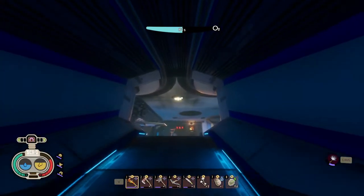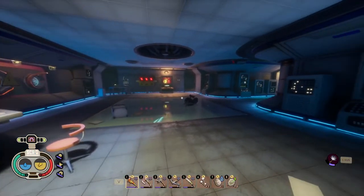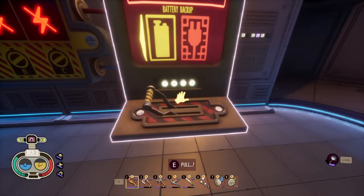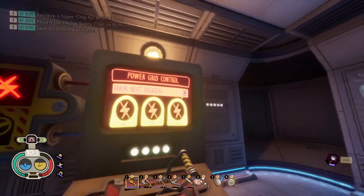We're going to go up here into the Pond Lab. We've got a cassette here, we've got a file folder you can get in this room, and over here we have a lever that we need to pull. This is going to tell us that we have errors and need to reset the three breakers in order to get power grid control back.